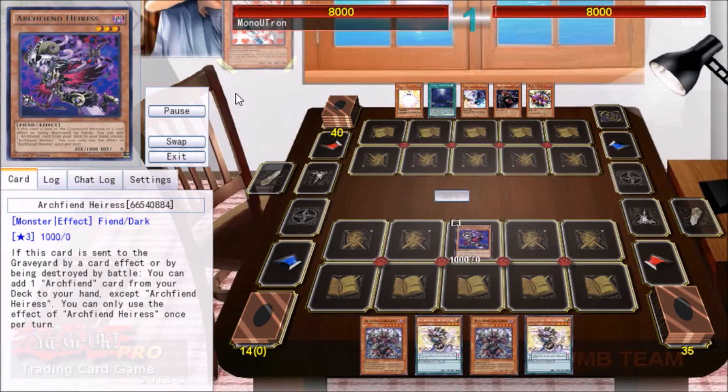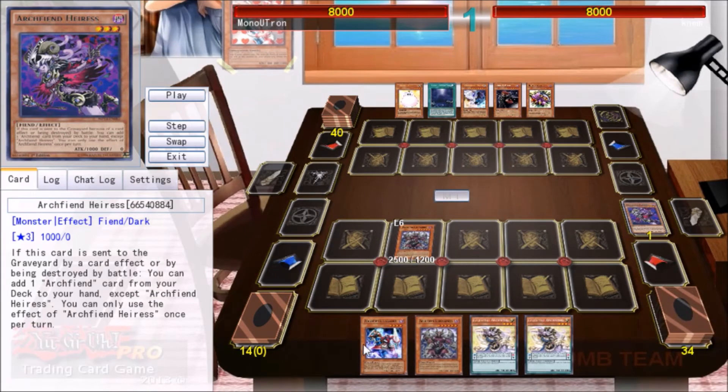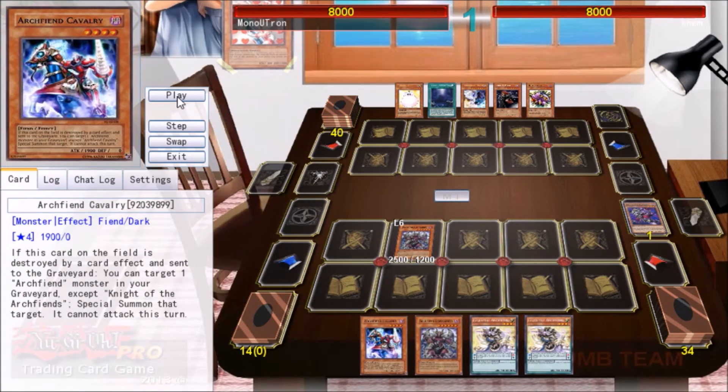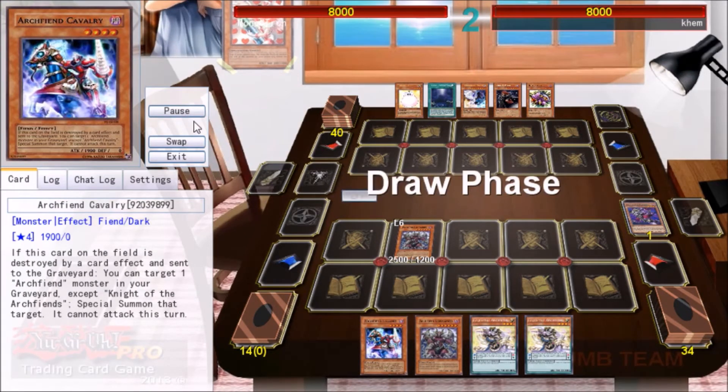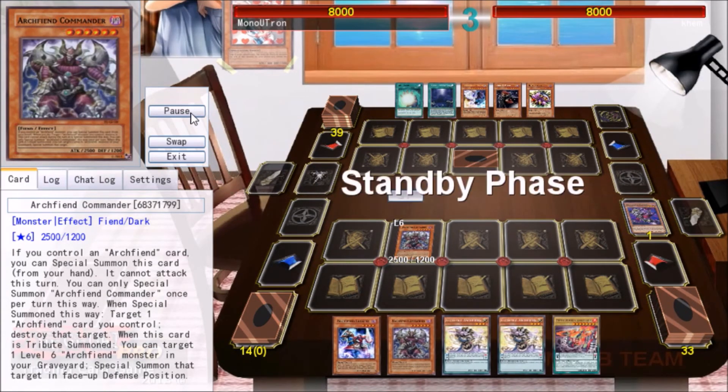We got to find ourselves a Metapho and fast. So we're going to do the Commander-Eris play, destroying Eris as soon as we summon Commander, adding a Cavalry to our hand just because I figure I might as well add something, and then ending our turn. I hope this is enough to not die. And it turns out our opponent is going to set one card — and it is.